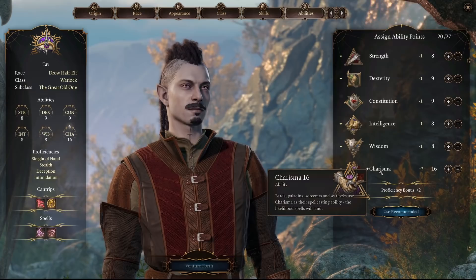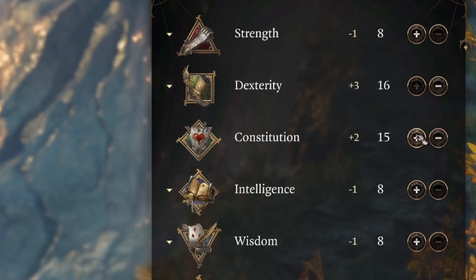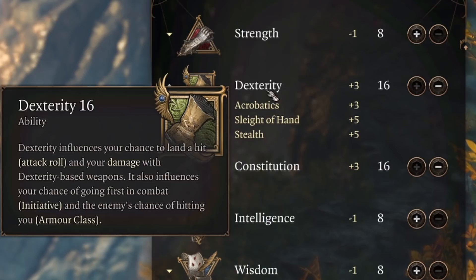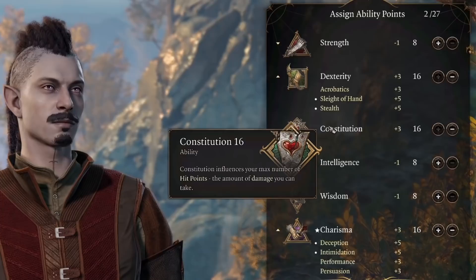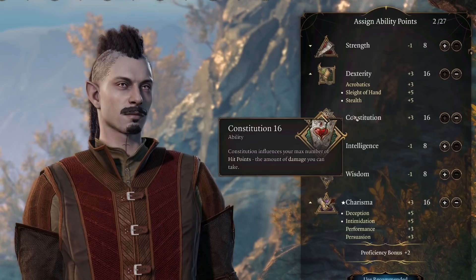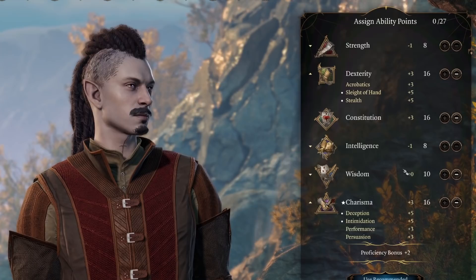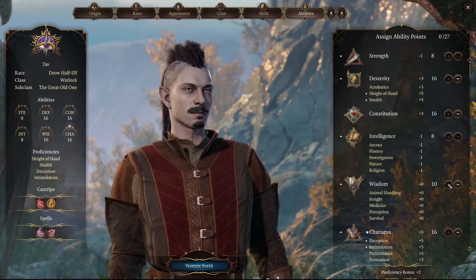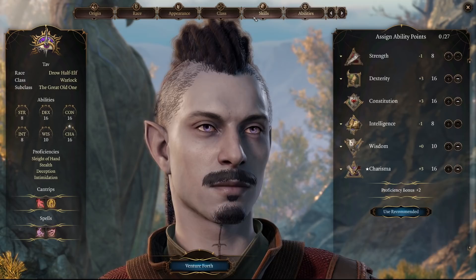Heading to the Abilities tab: Charisma is the most important ability since it's your spellcasting stat, so make that a 16 right away. Playing as a Half-Elf also allows you to make your Dexterity and Constitution 16s with those plus 3 modifiers. Dexterity helps with your Armor Class, initiative rolls, and Dexterity saving throws. Constitution is very important not only for the boost to your hit points, but because one of your main Warlock spells requires concentration, and a higher Constitution helps you maintain that concentration, keeping certain spells up longer. If you go the 16-16-16 route, you'll have 2 points left, and I'd recommend boosting Wisdom to 10 to help with Wisdom saving throws.